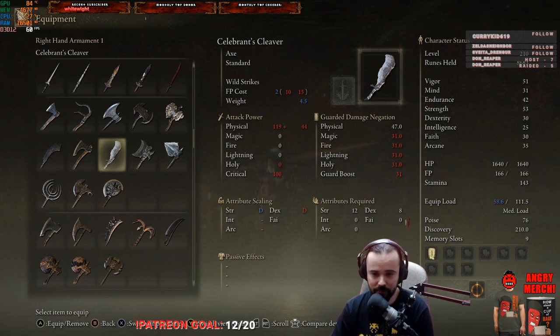This weapon is actually not bad. It's a standard axe with a pretty mediocre but okay scaling — D and D strength index with 120 fists and scaling about 40 plus additional base damage — a pure physical damage weapon.